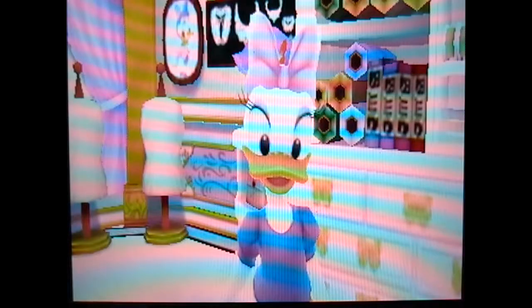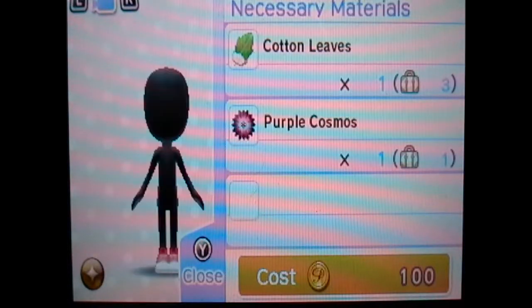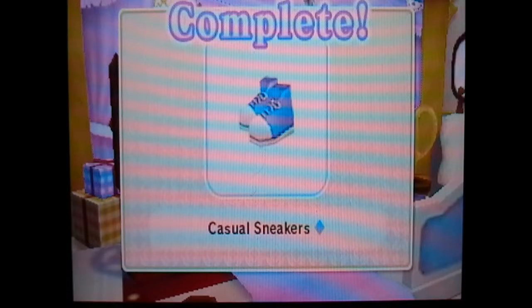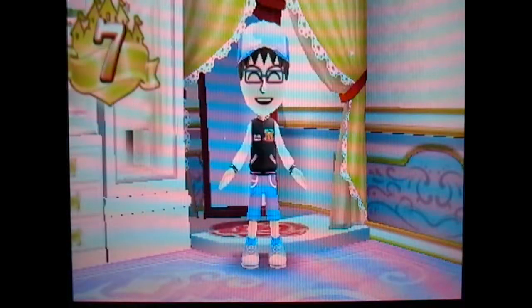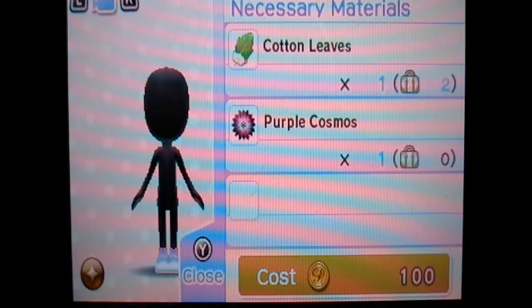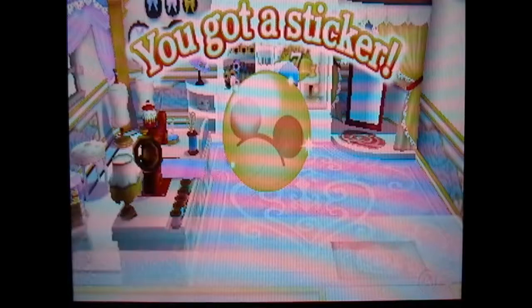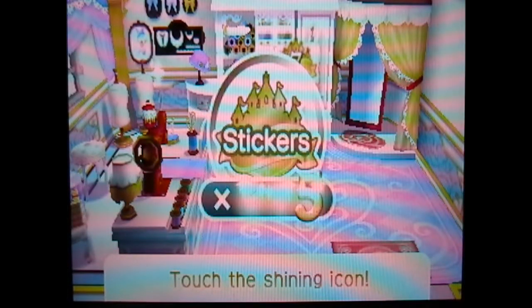We'll come right in! Okay. Boom. And let's wear them. And we've completed - created three types of clothing at the boutique. All right! We got five stickers. So let's see what the thing we unlock is. Oh, so it looks like something down by the dock.